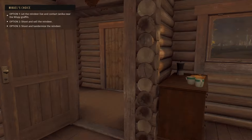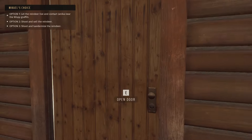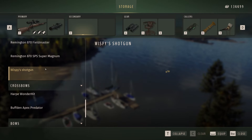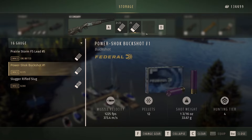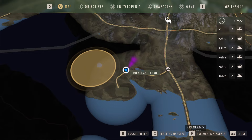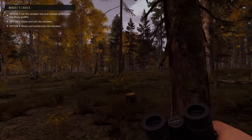Now we'll head back out and go right back over to where Wispy was. I'm going to equip the shotgun and throw on the buckshot and the slug — I think I'm just going to use the slug. We are back over here now and we're going to take our time getting into the spot. It's 7 a.m. so he should be eating.